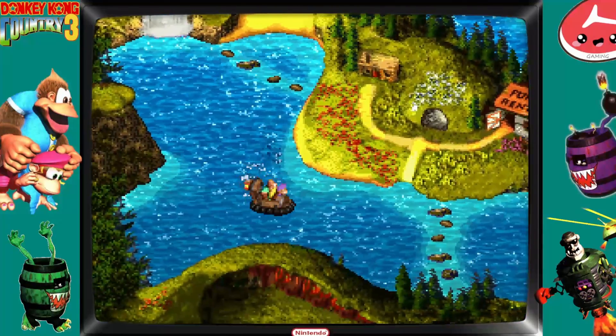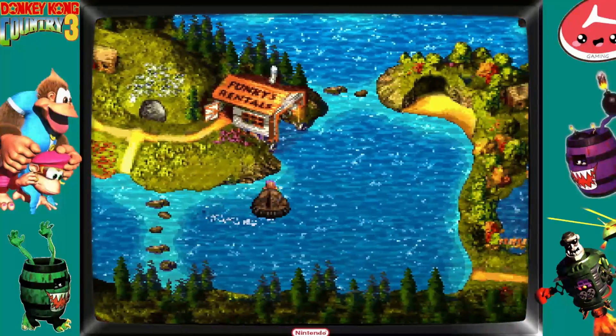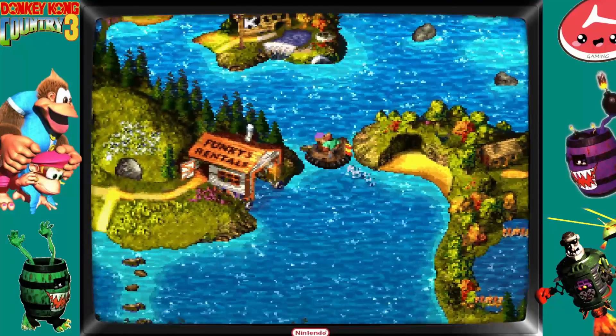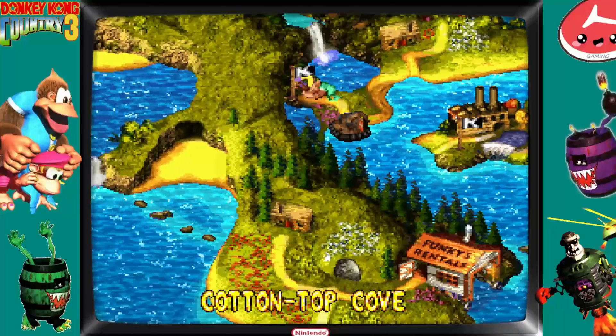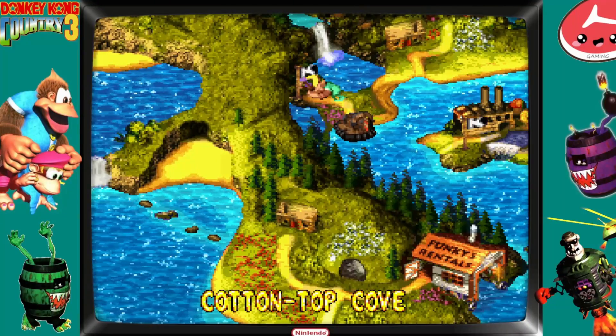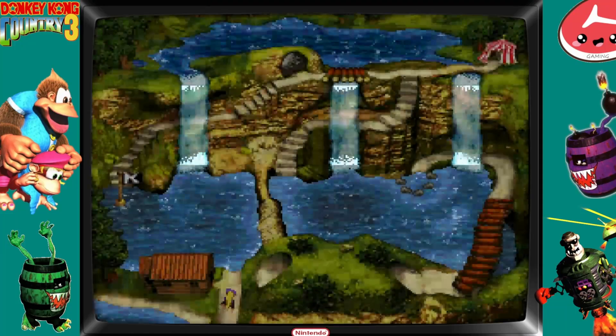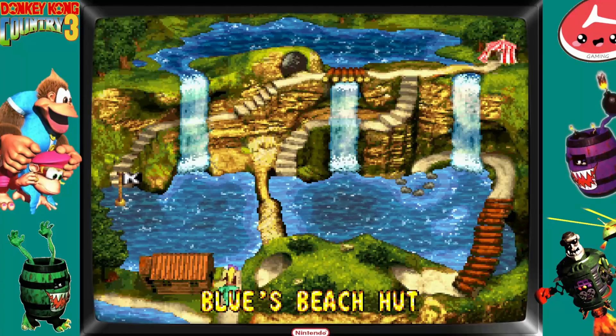Alright, let's go to the next area, which is the beach area. We could do the factory first, but technically we should go to the beach, so I'm going to do that. Cotton Top Cove — that's what that's called. A little sound glitch. That's all right. Blues Beach Hut — we can skip that for now.